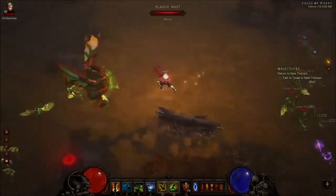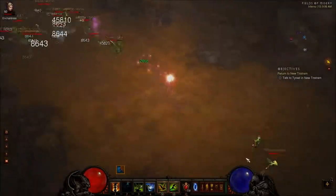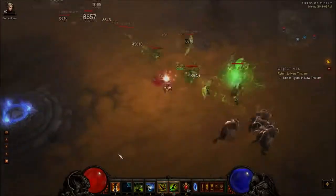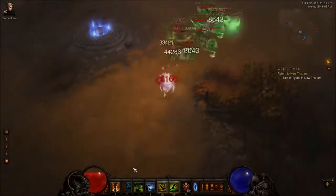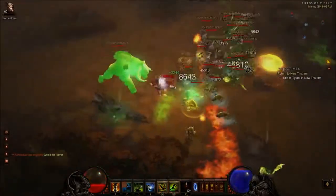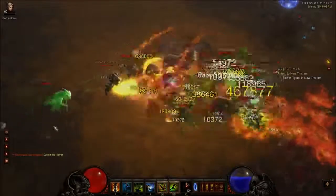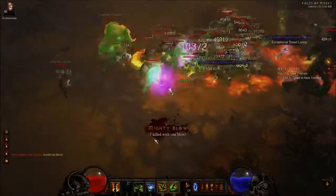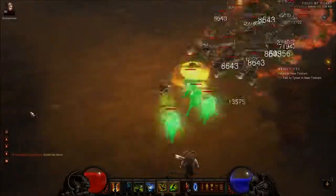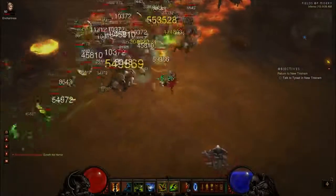Basically, you just want to cast locus swarm on everything and group up as much stuff as you possibly can. I know what you're thinking — oh my god, there are so many mobs, how are you going to kill a champ pack? You actually want to get a champ pack. Here's one right here. If you're about to die, you can always spam your bears to leech some life back.